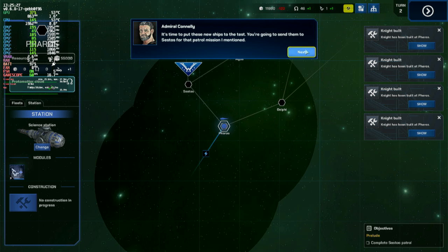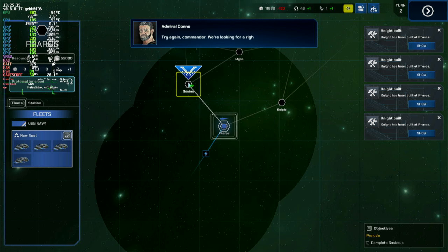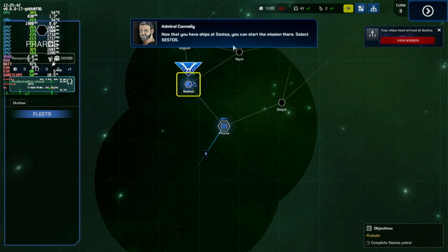Do it three more times. Now it's time to put these new ships to the test. You're going to send them to Sestos for that patrol mission I mentioned. Select the checkbox next to your new ships. Now right-click the Sestos system. Your ships will travel there when you click the next turn button. Now that you have ships at Sestos, you can start the mission there.